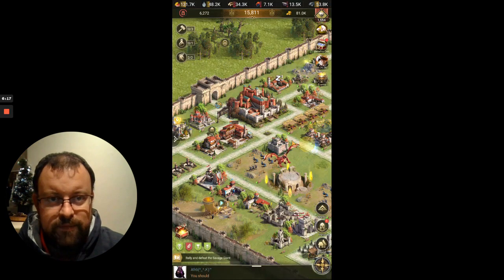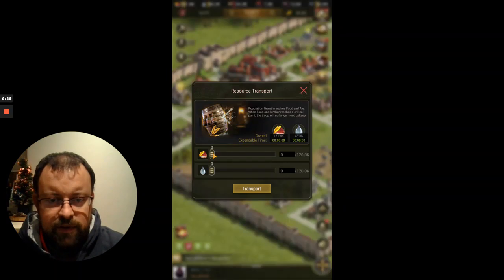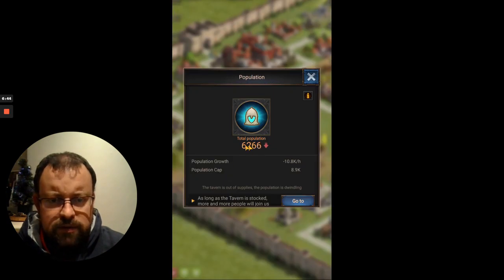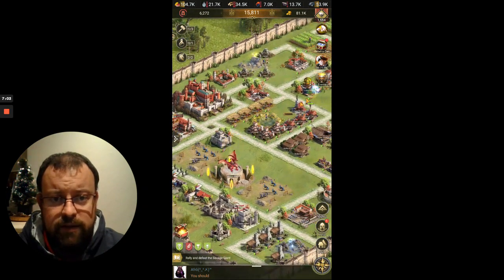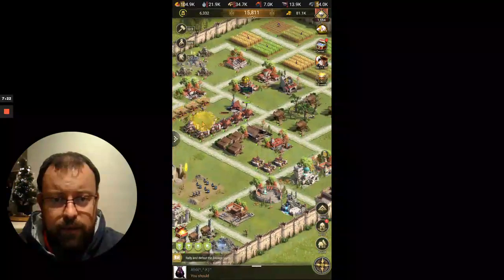At level nine there are no new buildings at the moment. I'm only at 6,200 population but I can have 8,900 max if my tavern is stocked. I'd always suggest you don't really want to stock your tavern because you're having to use food and ale — and you can exchange ale at the trading house to get other vital resources such as gold. I managed to get 75,000 gold for 75,000 ale, and 24,000 iron for 45,000 ale. Iron and gold are really key resources, so that's why I traded up quite a lot of my ale.